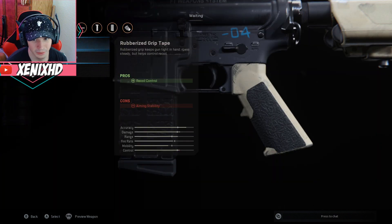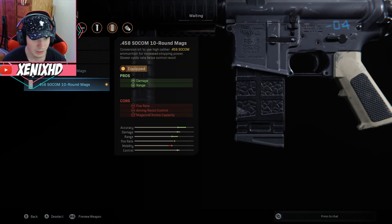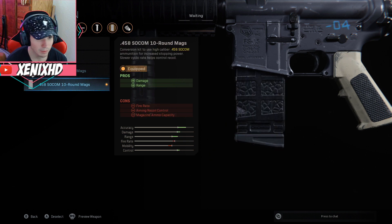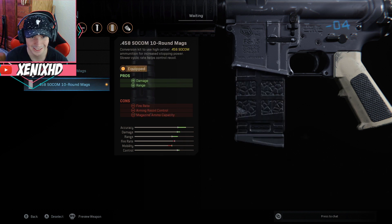The rear grip really didn't matter too much. For the ammo I put this last attachment — it has a pretty cool design on the mag. The pros are plus damage and plus range; the cons are less firing recoil control and less magazine ammo capacity. But it's worked pretty well so far, so I don't see the problem with that one.